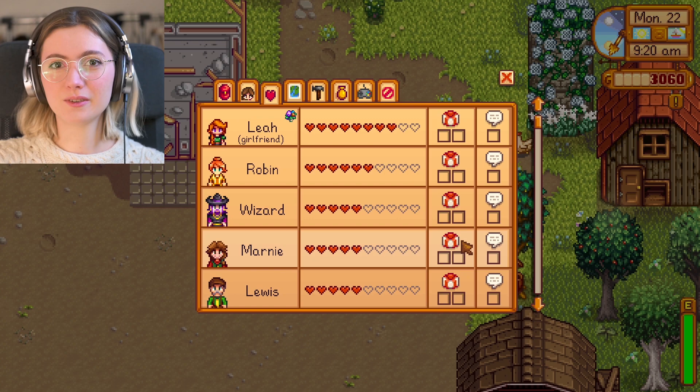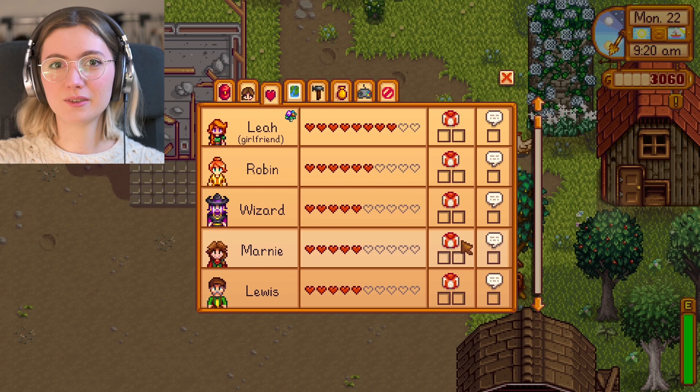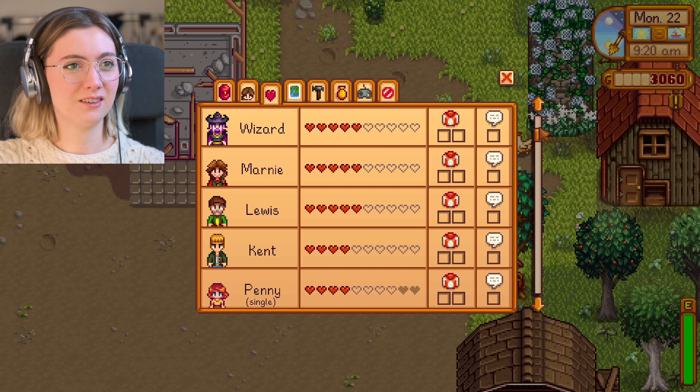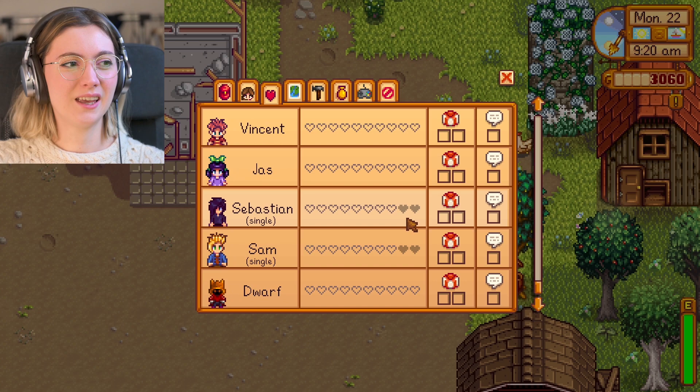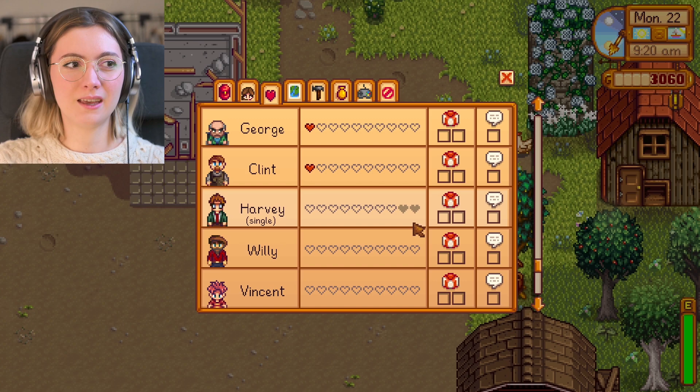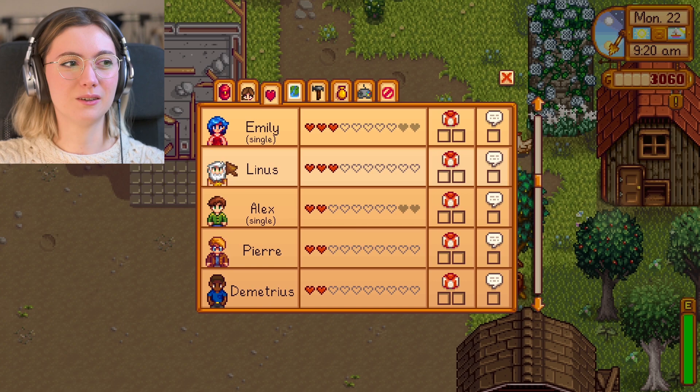Here you have the relationships screen. I have a girlfriend — her name is Leah and she's amazing, she's an artist, a sculptor. I have friends too and other people I want to be friends with in the future. What's nice is that you can unlock things and discover stories depending on who your friends are and how much they are willing to share about their own journey.